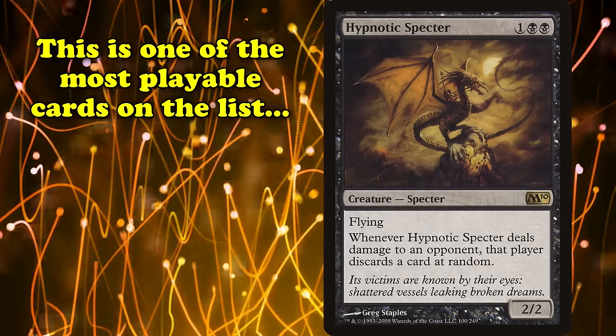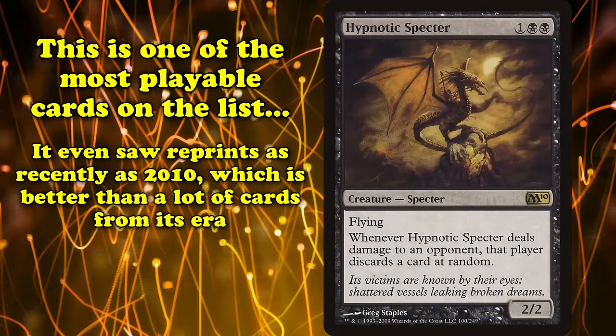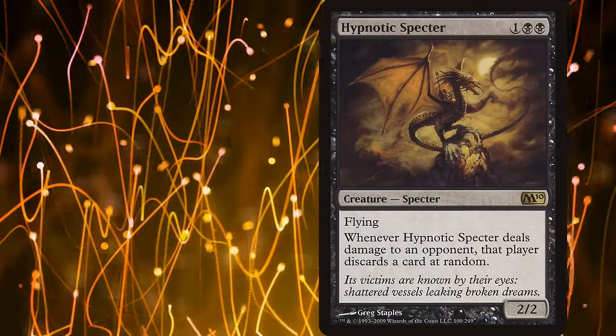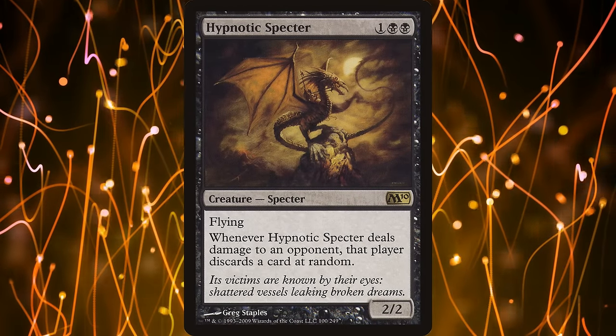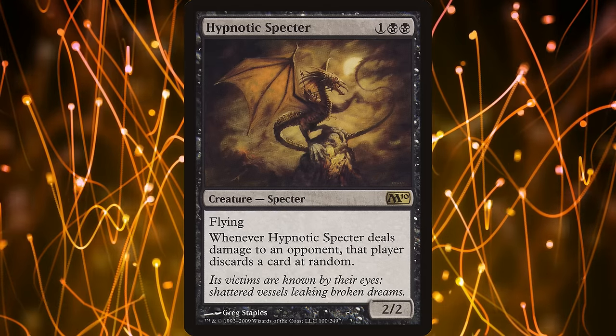Hypnotic Specter is one of the most playable cards on this list, a reasonable creature that even saw reprints as recently as Magic 2010, which is more than can be said for most creatures from classic magic. However, it really has no place in proper competitive decks these days, as the sheer number of cards that outperform it in contemporary magic are just too many to mention.